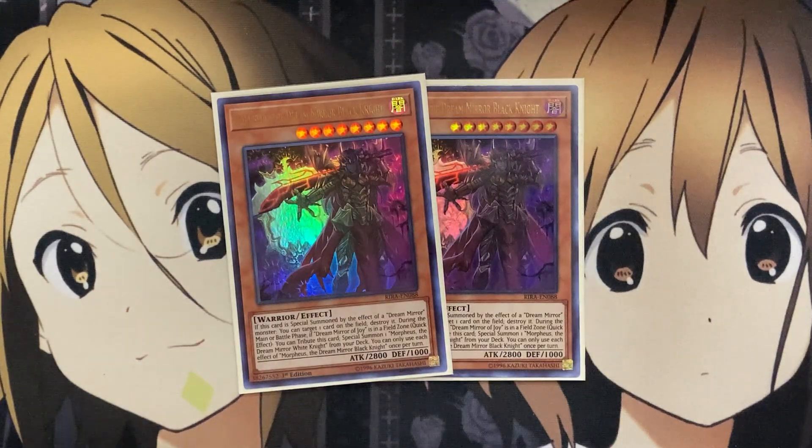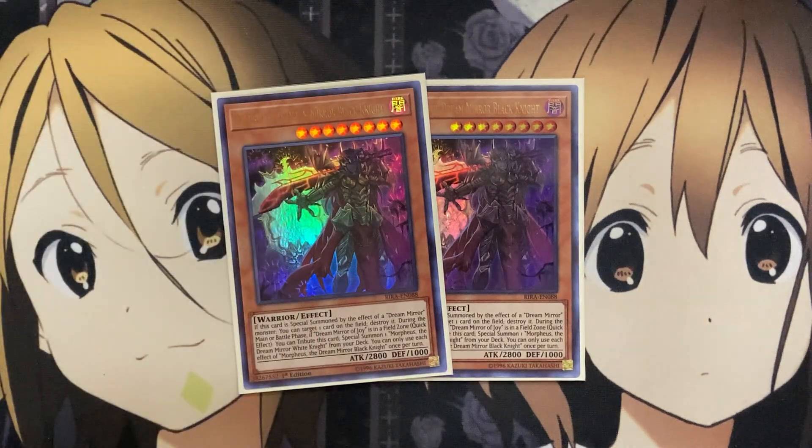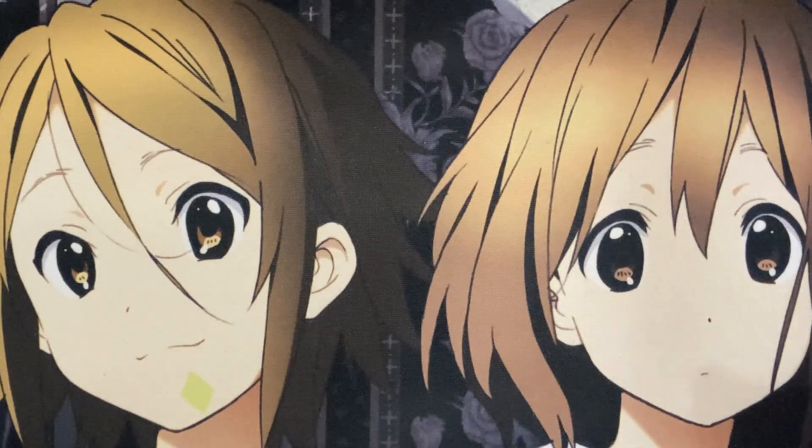With your Black Knight, if this card is special summoned by the effect of a Dream Mirror monster, you can target one card on the field and destroy it. During the main phase or battle phase, if Dream Mirror of Joy is in the field zone, you tribute this card to special summon one Morpheus, the Dream Mirror White Knight. The White Knight gives you a protection effect, and the Black Knight gives you a destruction effect — once again contrasting both cards off of the different mirrors we run.